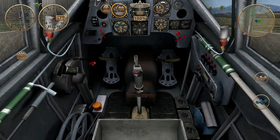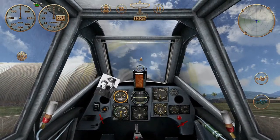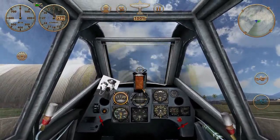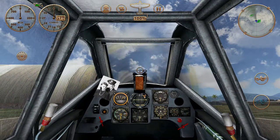What else can the stick do? It can go forward, which will drop the nose and enter a dive. Or it can come back, which will raise the nose and enter a climb. So that's controlling the pitch of the aircraft. The stick basically controls the roll and the pitch of the aircraft in flight — banking and climbing.